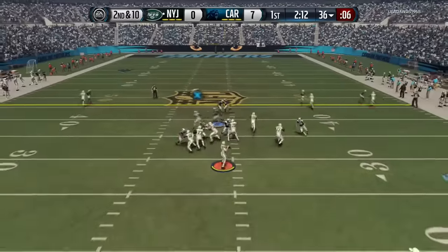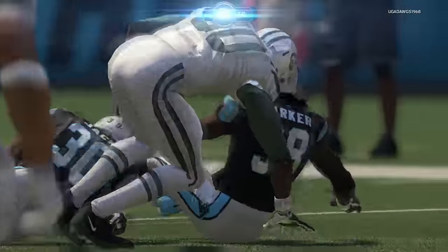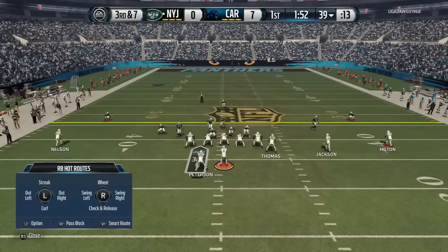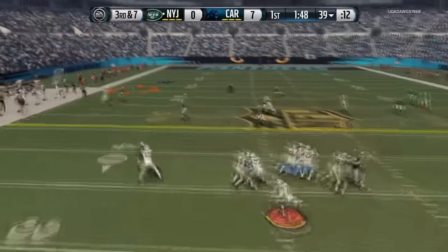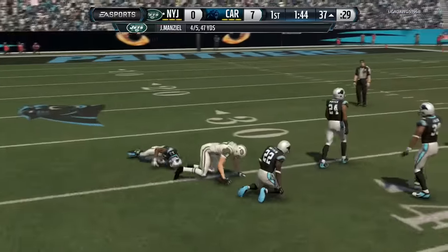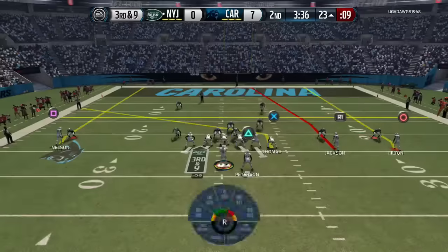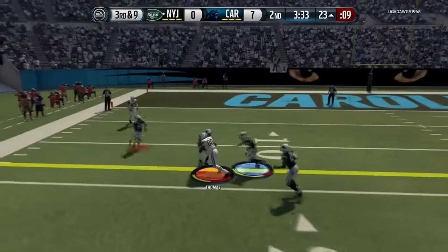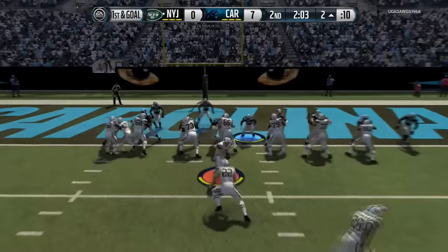He's got the double loop look going on and I'm doing a combination of pinching and getting the ball out quick — it's really all that I can do. Hitting the flats underneath and going one-on-one downfield. I get a back shoulder fade animation there as he is going back and forth from double loop zone to double loop man, just getting it quick and trying to pick that sucker up. He's having a hard time usering.